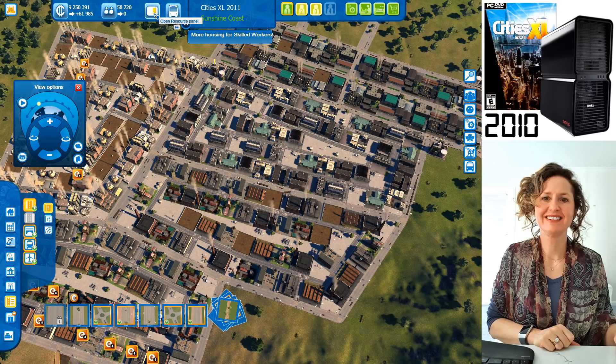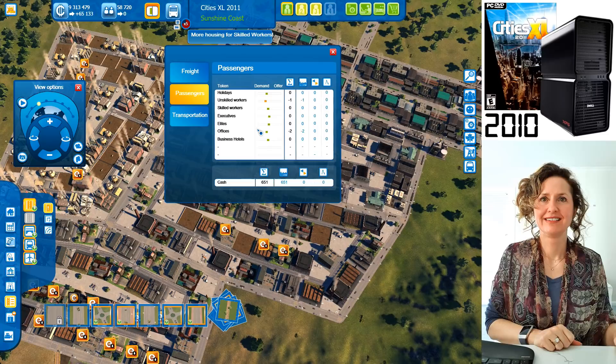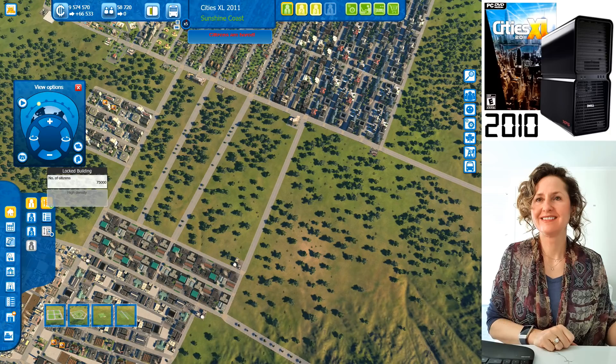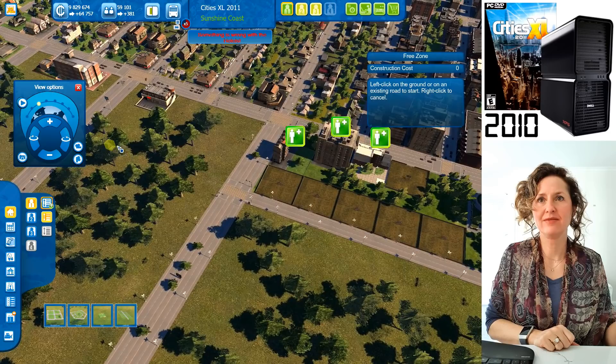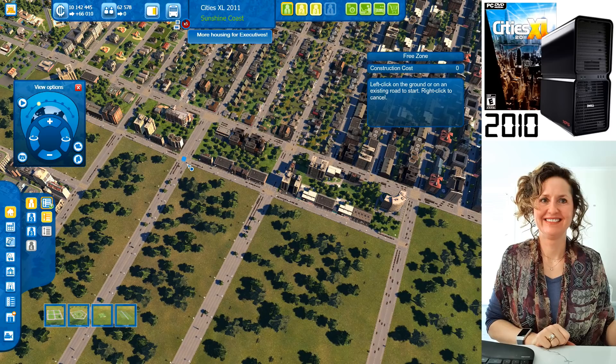There's too much manufacturing — definitely don't build any more of that. You're a little bit lacking on unskilled workers. At 75,000 people you unlock high density housing for unskilled workers. Let's build more medium density unskilled housing to push the population up. You're at 62,000 — do you want to get to 75,000 to see the high density buildings?